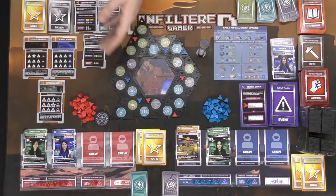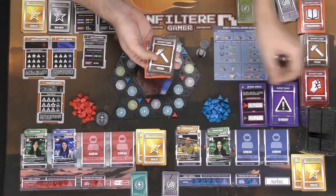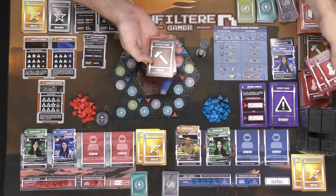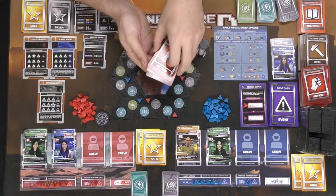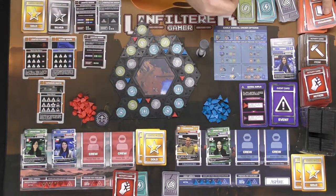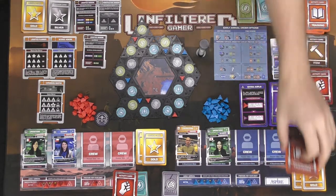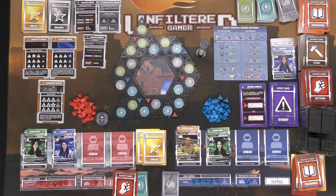After resources, everyone receives their training, item, and action cards for the year: one training card, one item card, and two action cards per player. You can place these next to your resources.